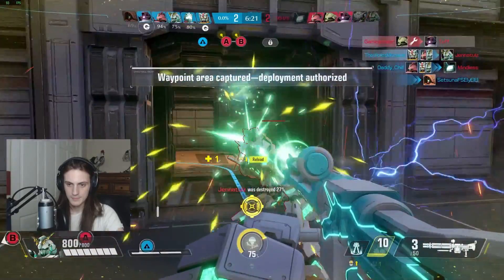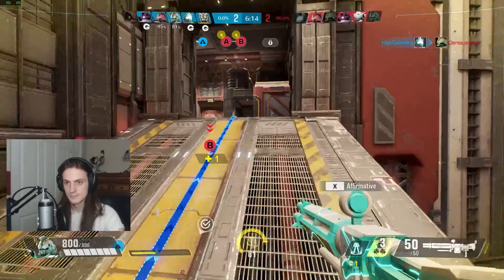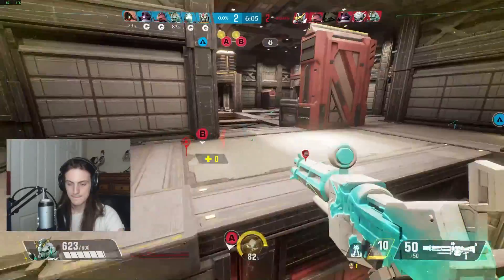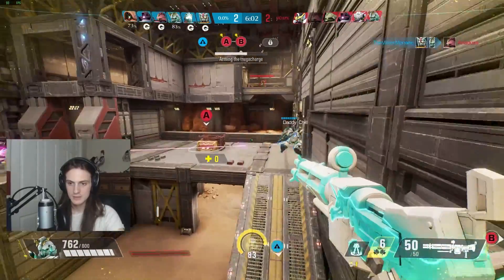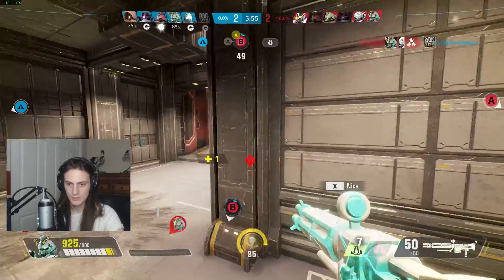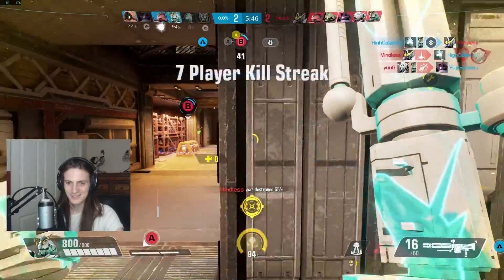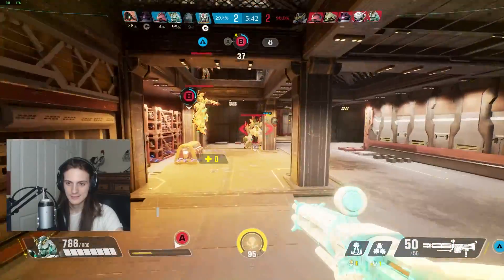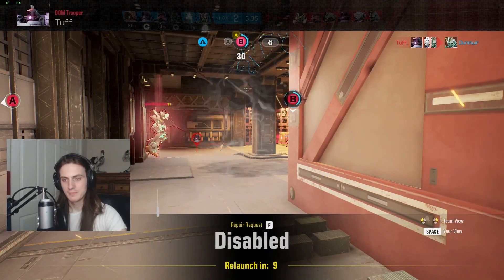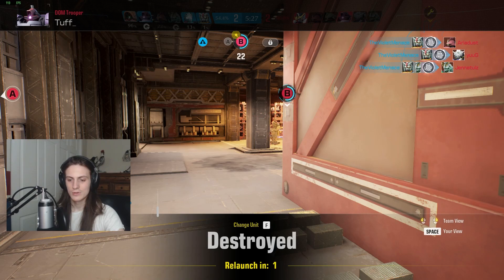We're definitely winning this game, unlike that first one. I'm going to go over here to my teammates and we're going to plant on A. I tried to get him armor but it made me position poorly. I really, really do not like the fact that you start at 50% ult charge on the second round — it gives a huge advantage to whoever's attacking, which means whichever team was winning on defense has a disadvantage and gets less value out of playing well earlier in the game.